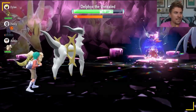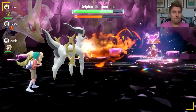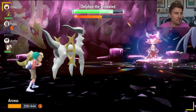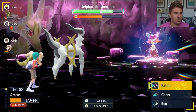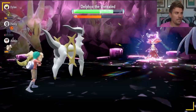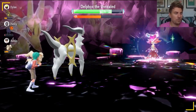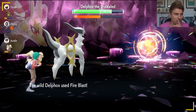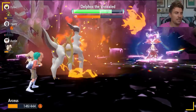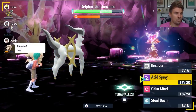Delphox stealing your Tera Orb power delays you by an extra turn and slows things down a little, but it's inevitable — Delphox will have these things in its arsenal. Arceus is so good defensively; its overall base stats make it a good Pokemon that can soak these moves up pretty easily from the Delphox, and the setup is quite consistent with it as well.